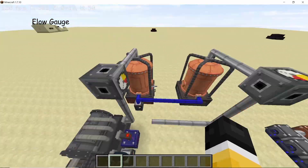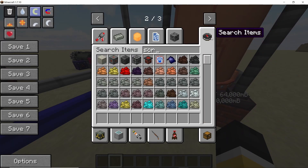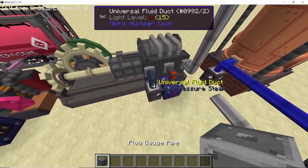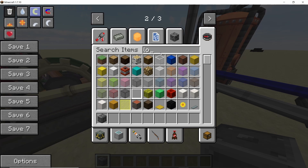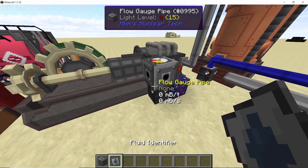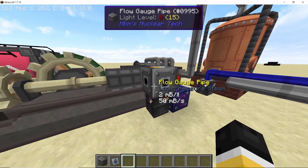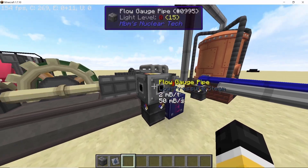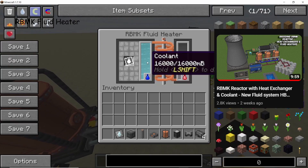The most useful feature in this fluid update is the flow gauge, which allows you to see how much fluid is passing through a system at any given second. Right now the steam engine is consuming 5000 millibuckets of steam per second, as shown by the fluid gauge. The fluid gauge can also be used as a pipe itself — if I set it to low pressure steam, the low pressure steam will be transferred into the barrel through the gauge, and the amount being transferred is shown. I made a complete video on this, so highly recommend you check that out.